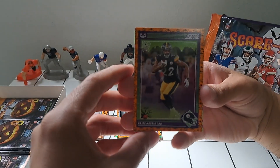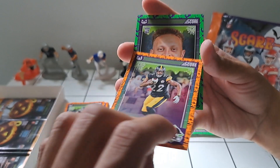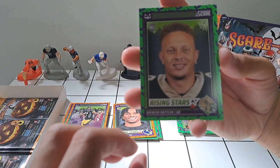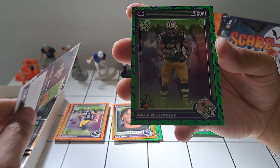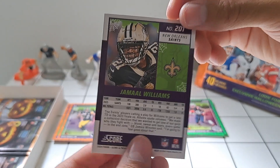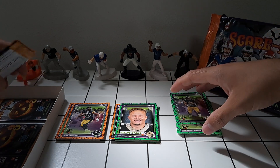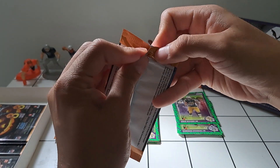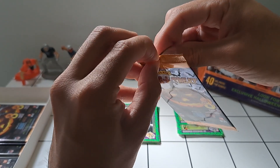We've got Najee Harris — we did pull Jalen Warren earlier. Another Spencer Rattler, and Jamal Williams — another Saint.